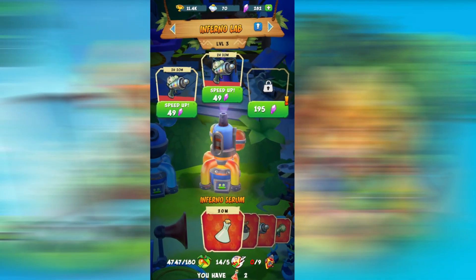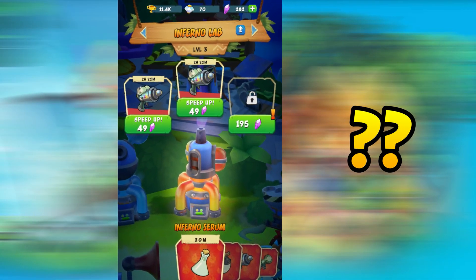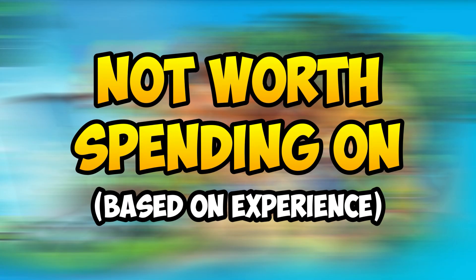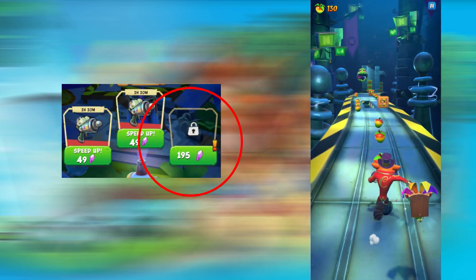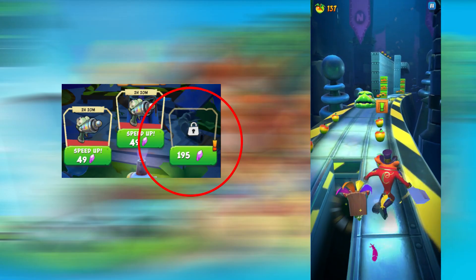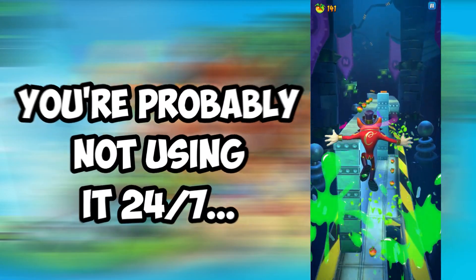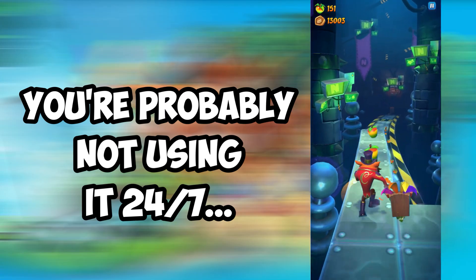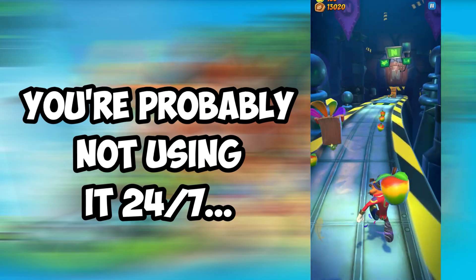That is only for the chicken coop. What about the weapon crafting station? The quick answer is: don't waste your crystals on them, especially if you are free-to-play. Unlike the chicken coop, these slots don't really benefit you that well. How often are you constantly going to use up three slots, unless you have hundreds or thousands of materials just waiting to be used 24/7?